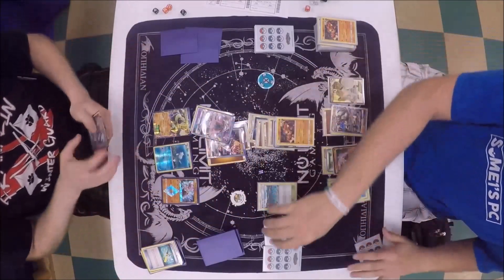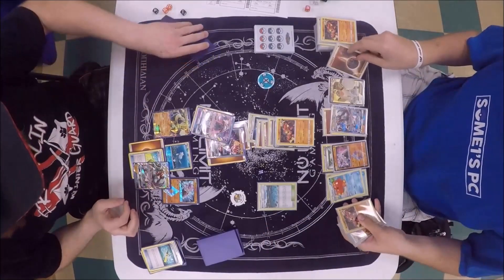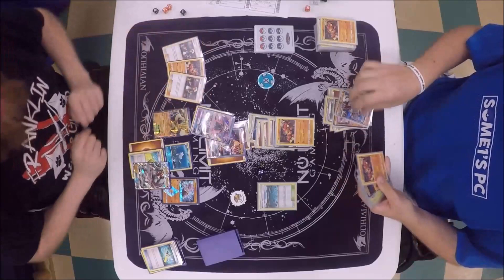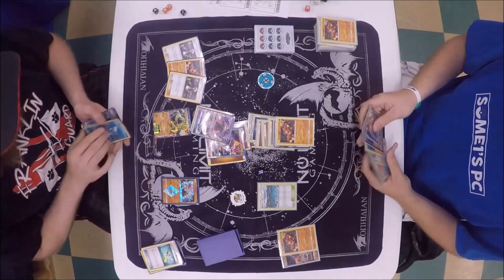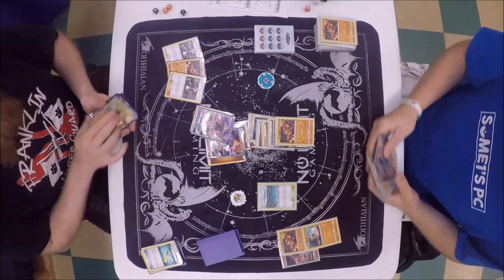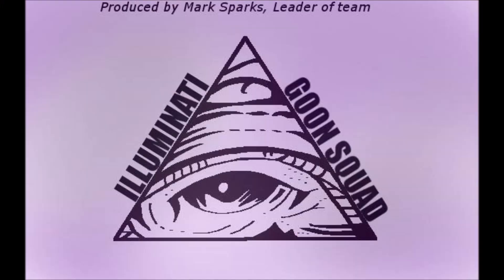And there's the hand — definitely unfortunate for Alex. He had a Lycanroc. He had two Guzmas prized and a Buzzwole. Austin's last two prizes were a Baby Buzzwole and a Buzzwole GX. Alright everybody, well I hope you enjoyed — take care and have a good day, thank you.